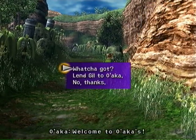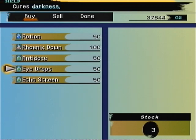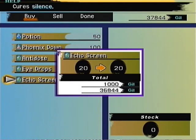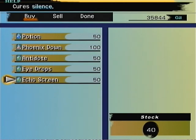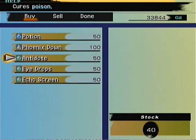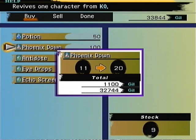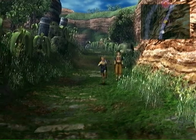He has a few potions, Phoenix Downs, Antidotes, Eyedrops, and Echo Screens. The Echo Screens you might want to buy a few of, just in case you get silenced — they can be pretty handy. Phoenix Downs are not useful unless Yuna is not in the party, but you can stock up on some of them for those times when your character isn't around.